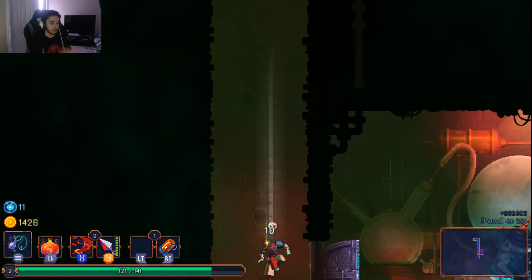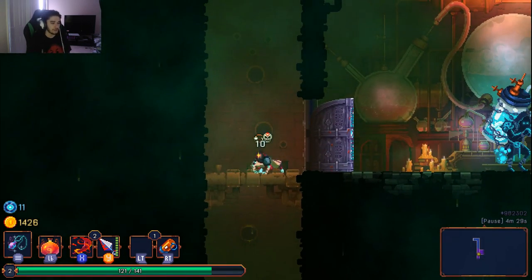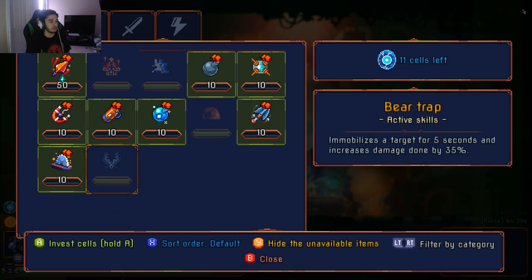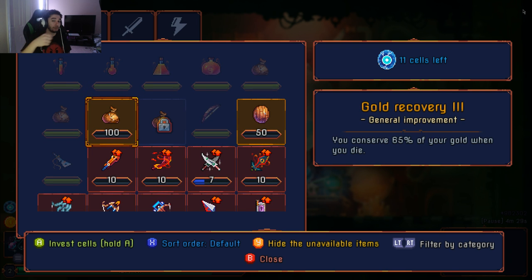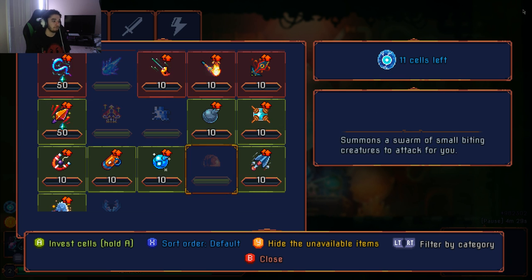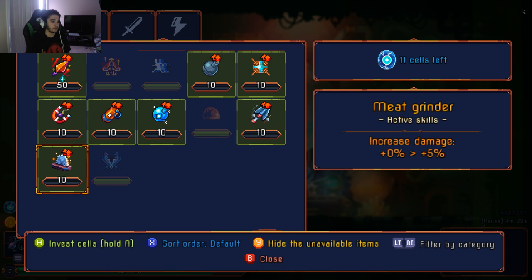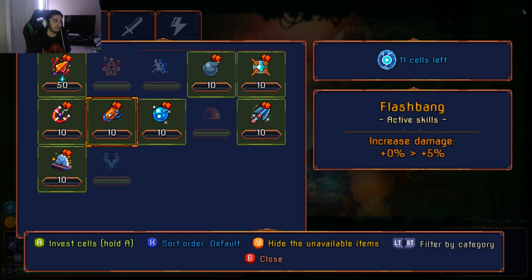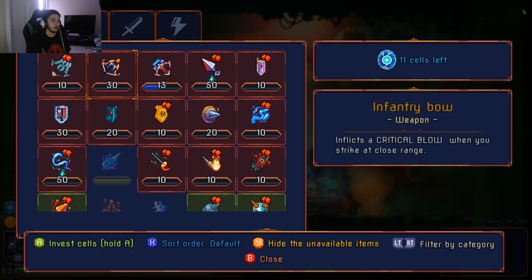We cleared that area, got 11 cells, and you can see gold at the bottom left at 1400. You get to the upgrade screen and can spend cells on upgrades. As you play through the game you'll unlock recipes, but recipes won't carry over unless you complete the area. Once you complete an area, everything you see here is a permanent boost to your character throughout any playthrough.